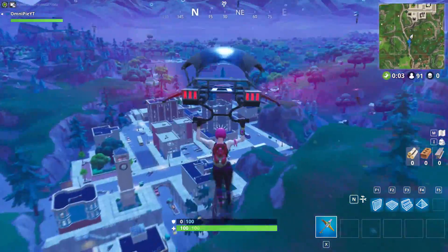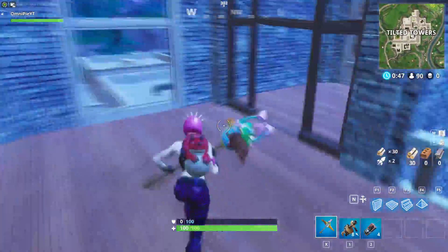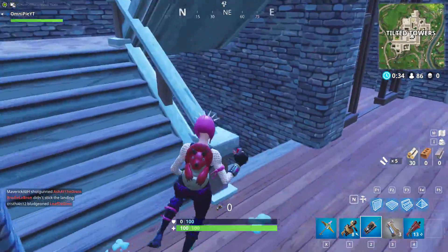When I'm landing, I like to go to the middle grey tower because a lot of people usually go there since it has a ton of loot. It's the perfect bait to feed the superior players such as me and you after you watch this video.